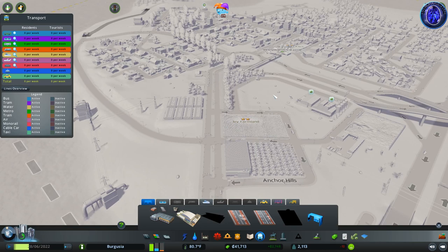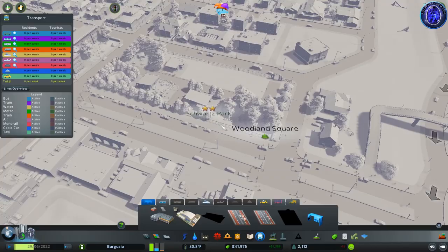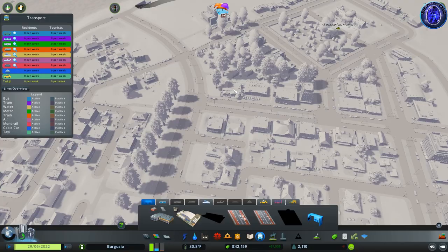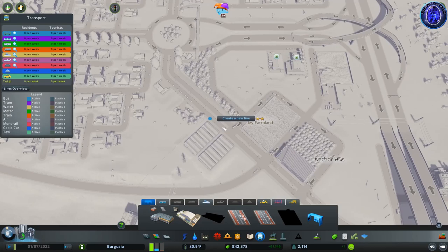A good way of developing a bus system in your town is to think about where people would want to go and what they need to get to. For example, they'd need to get to work if they're working in the farmland, they may need to get down to the high street and the park to do some shopping, they may want to get to school, and they may also want to head over to our brand new green renewable buildings district. So let's go ahead and map out where we want our first bus line to go.